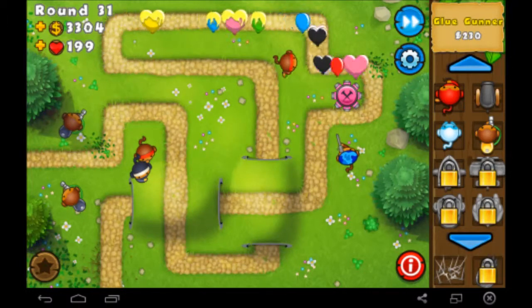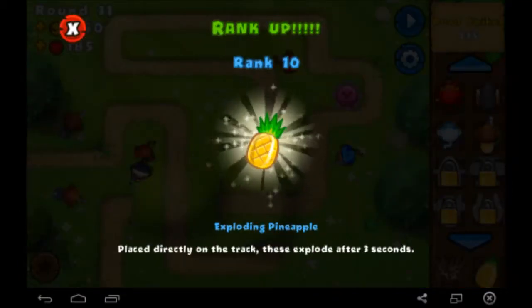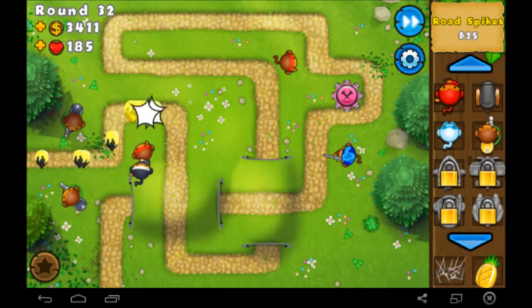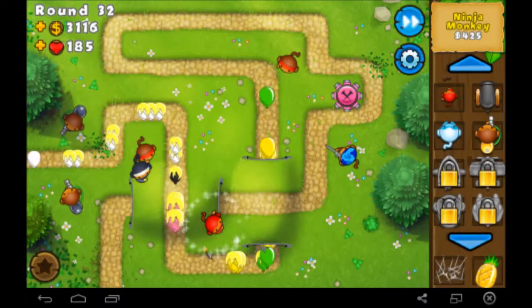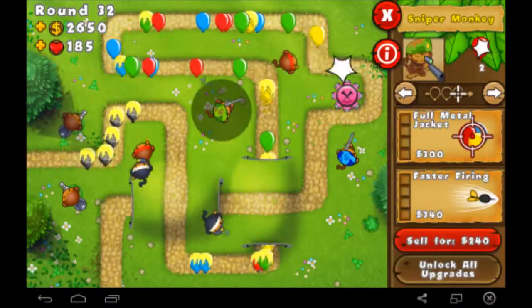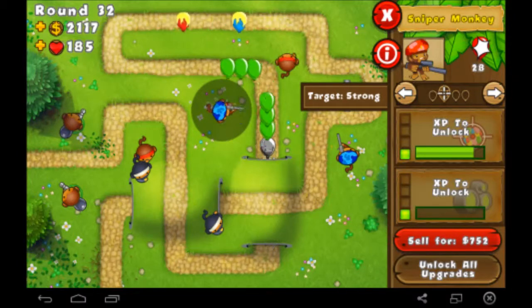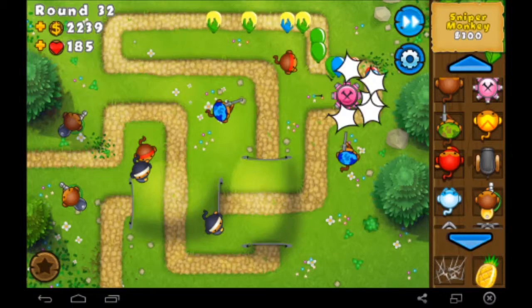Uh-oh — it was just road spikes, but that hurt. We went down like 14 health. We need to start getting some more towers. I'm going to get another ninja monkey over here in the corner. Since these guys shoot through more layers of balloons, I'm going to set them to attack strong. Oh crap, we have lead balloons — good thing I did that or else they would have got through.